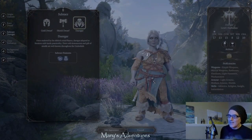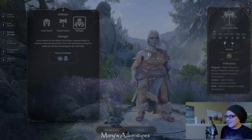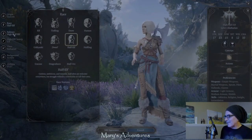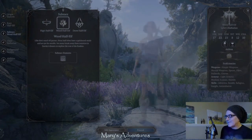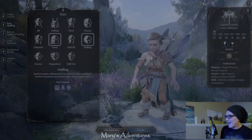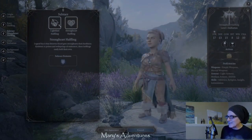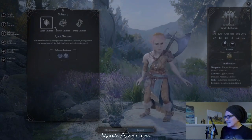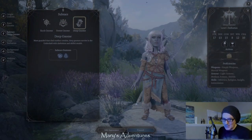Dergars are dwarves from the underdark, like deep gnomes or drow. So that's really cool that they added a dergar. The half elf - they allow you to select what your other half is. So you can be a half drow, a half wood elf, or a half high elf. The halflings have subrace strongheart or lightfoot, and I'm assuming that's similar to what's in the player's handbook. Gnome - you can do rock gnome, forest gnome, or deep gnome, and in DDO, deep gnomes are great.